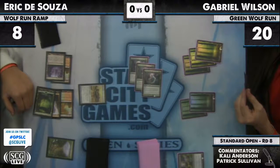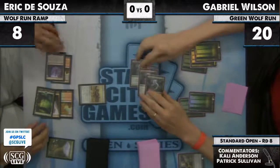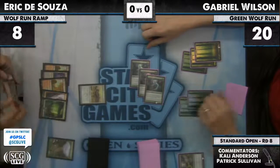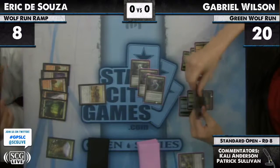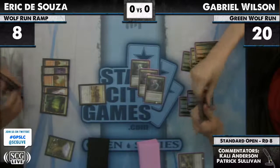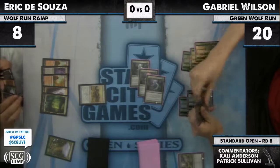Now not even Primeval Titan or Inferno Titan can get him out of this spot. Eric may be drawing dead here. He could have two Whipflares if he's even playing two — it looks like he has only a singleton main. He drew a Galvanic Blast, but that still doesn't quite get him there.